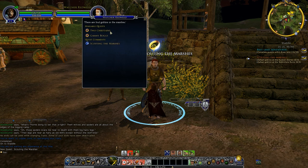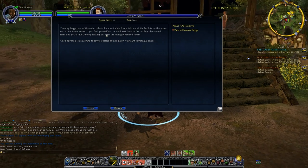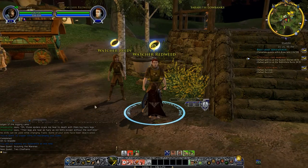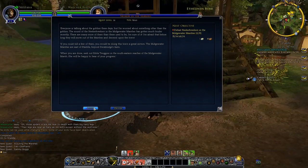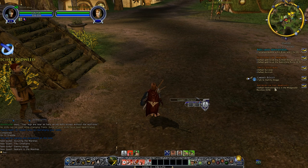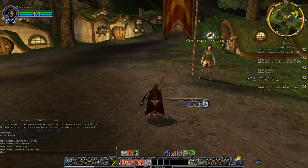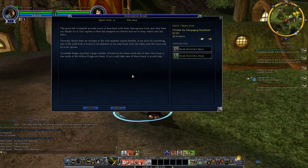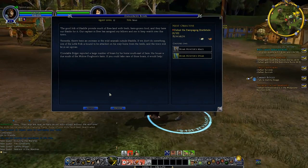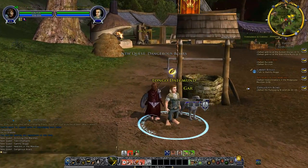We've got a quest to kill goblins in the marshes, kill goblin chieftains in the marshes, speak to Gammy Boggs (who has a really silly sounding name), and defeat Neekabrikas in the marshes. As you can probably tell, the Midgewater Marshes are slightly above our level — all the quests there are orange. If your quests tend to be on the orange and red side of things in a particular area, that probably means you should avoid it for a level or two, unless you're feeling brave. We also got a quest to kill 10 boars — easy enough.